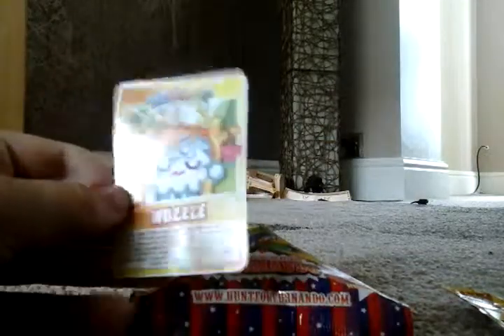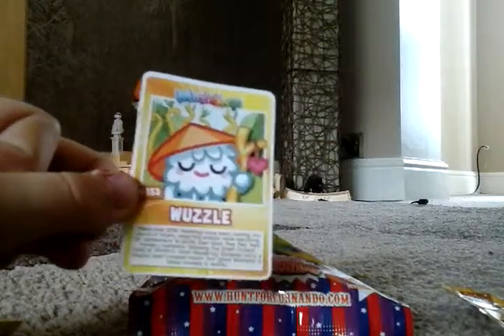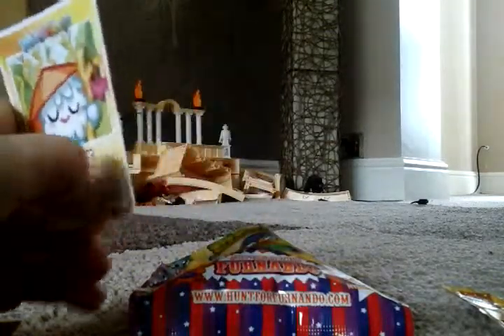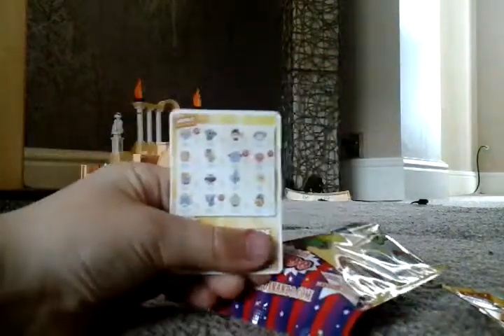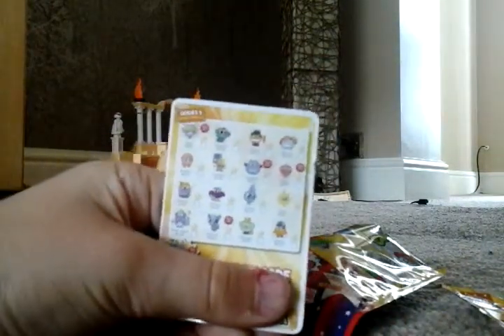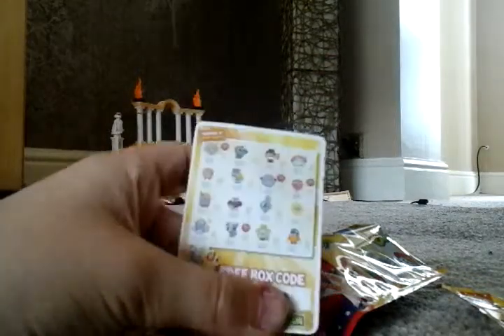So, this card — I believe it's Wuzzle. The code card is Wuzzle. On the back, we have the characters, and it says 'Who's ultra rare?' And then it says at the bottom, 'Join the hunt for Fernando, Fernando 115.' Ultra rare.